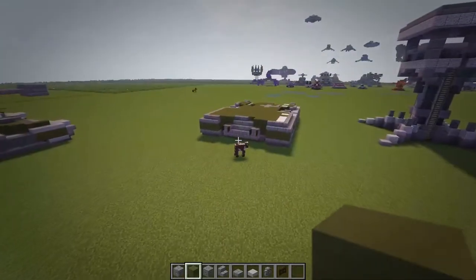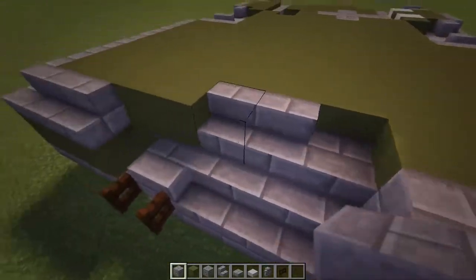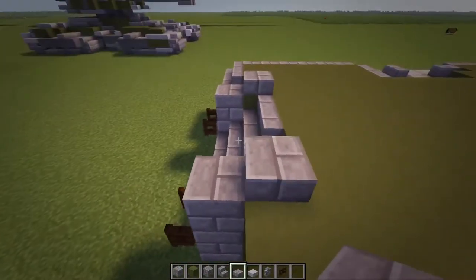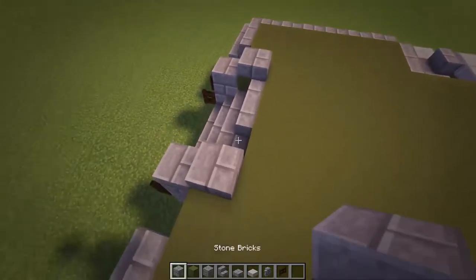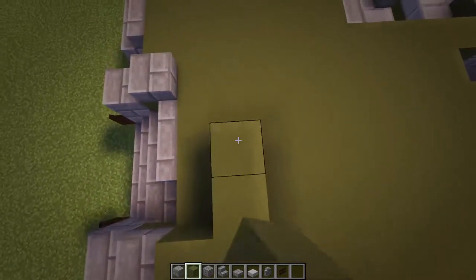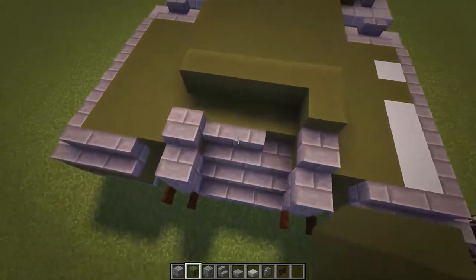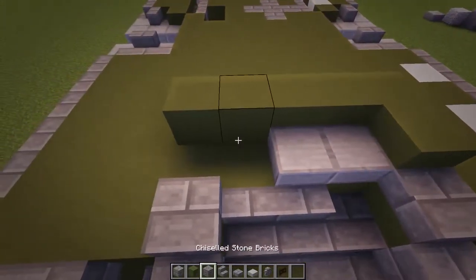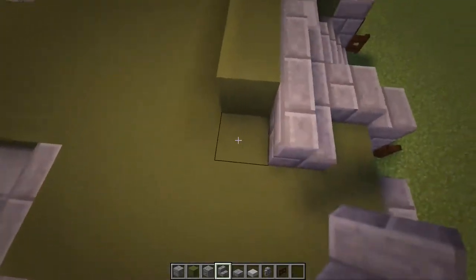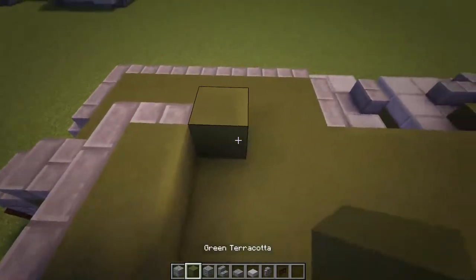Starting off layer four, one little thing I forgot to do was a stone brick there and there. Moving on to the next layer: do a slab here, stone brick there and there. Then do green - one and then bring it back again, one there and then one, two, three, four just like that. In this gap, do two stone slabs and then one, two, three and then curve it for stone brick stairs like that. Then do two green next to that.